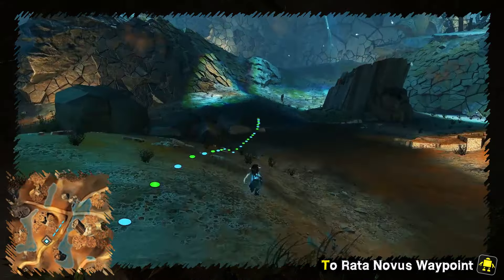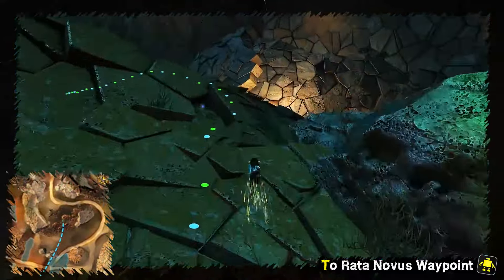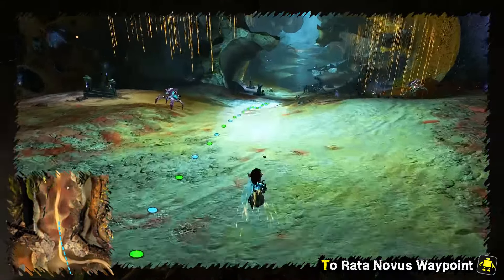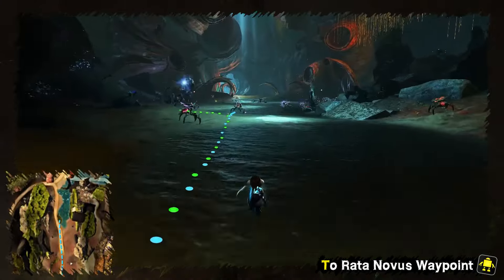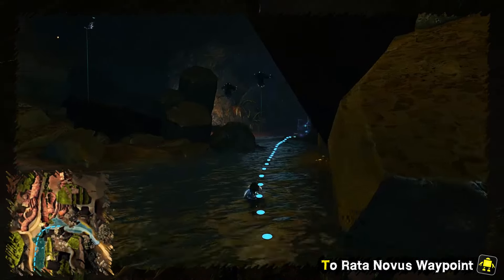Run north through Oval's Lane up to the crossroad. The tunnel on the right leads directly to Ratanova's waypoint.